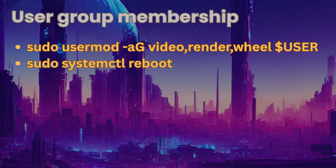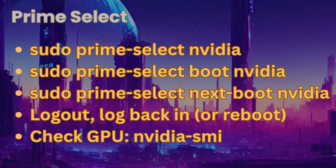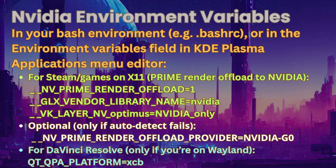After that, reboot your system using sudo systemctl reboot. After your system boots successfully, use the command prime-select. As you can see: prime-select nvidia, prime-select boot-nvidia, prime-select next-boot-nvidia. Log out and back in, or reboot if you want. Check GPU by using the command nvidia-smi. Lastly, NVIDIA environment variables: in your .bashrc file, you can add these bash environment variables, or you can use them for specific apps by editing the configuration files for that app. That completes the NVIDIA setup.